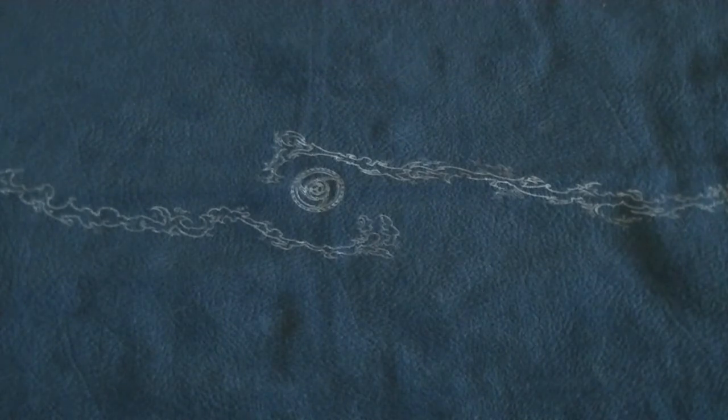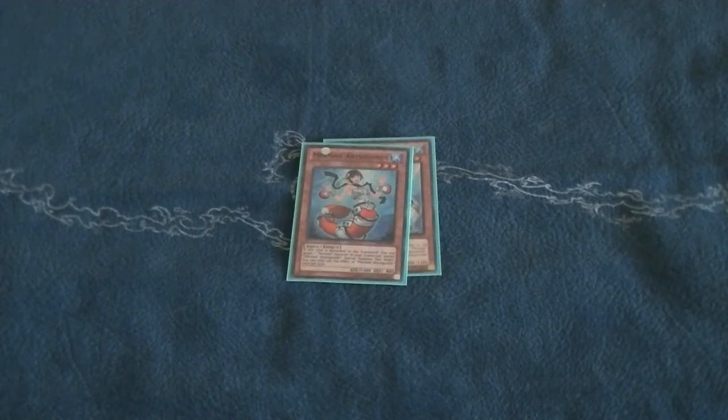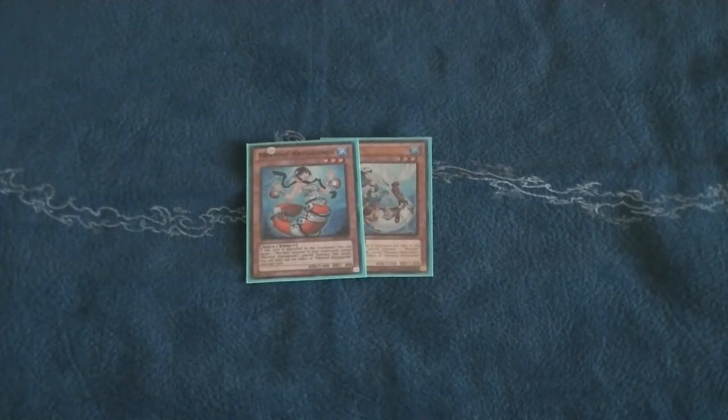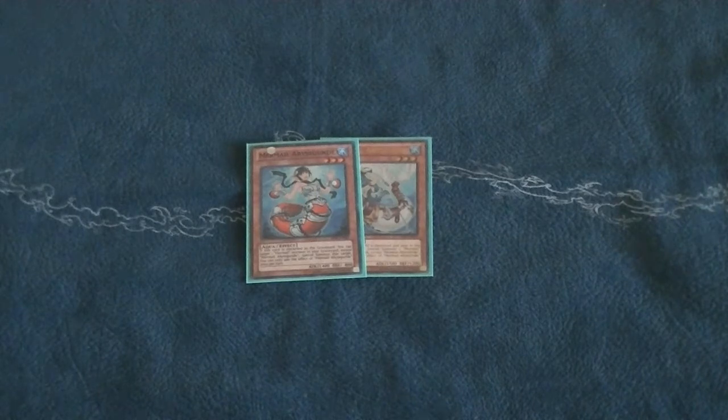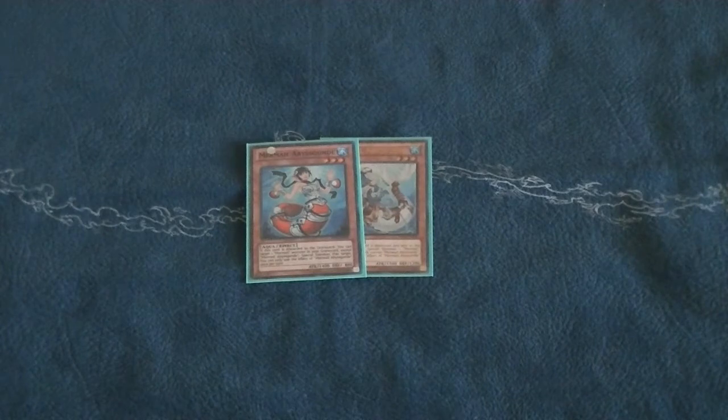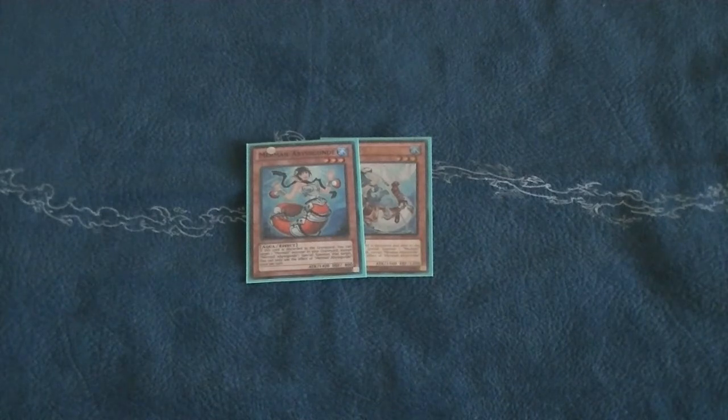Now we can get on to trigger effects, and we're going to be talking about Mermail Abysslinde and Mermail Abyssgun. Trigger effects are considered spell speed one, but that doesn't mean you can activate them whenever you want — only when a condition has been met. There are optional trigger effects, which are effects that don't automatically happen when the trigger condition is fulfilled; the controller decides whether to activate it or not. We're going to go through regular triggers, optional triggers, optional triggers that miss timing, and optional triggers that don't miss timing.